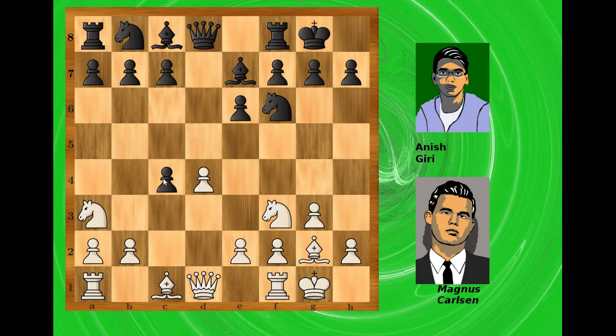So black is already worse off from a strategic point of view. White is literally forcing black to capture this knight on a3, so bishop captures on a3 and the b-pawn recaptures. Now black is still a pawn up but white's pawn structure is damaged. Still, white has the bishop pair and we will see who can better exploit these advantages.